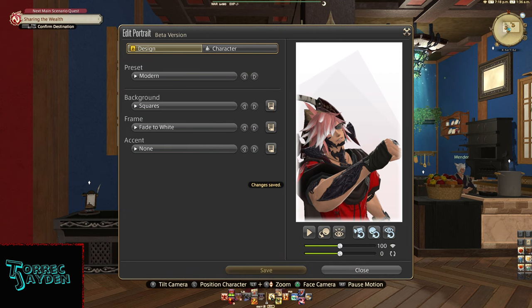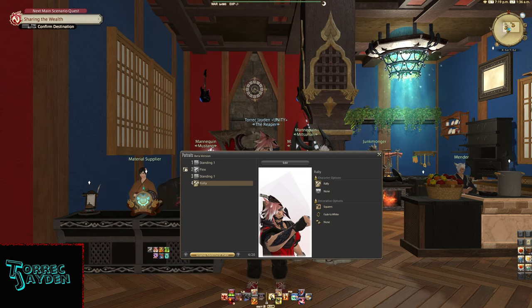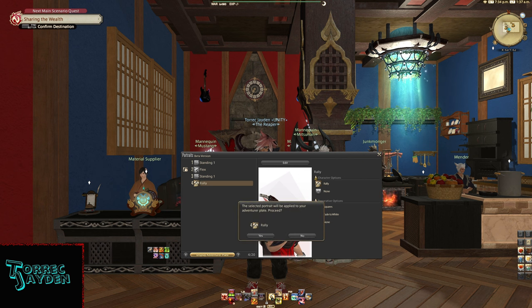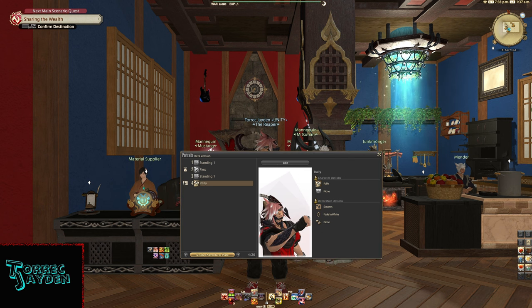Once you're done click Save and then Close. Then click that pose to bring up the sub-menu, and from there you can select what you want to use it for. For now let's use it for our Adventure Plate and start working on that.